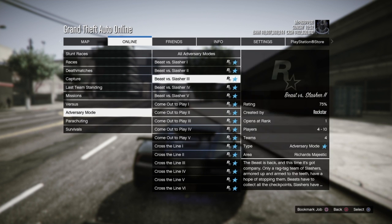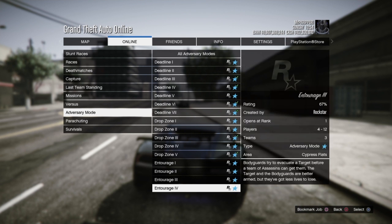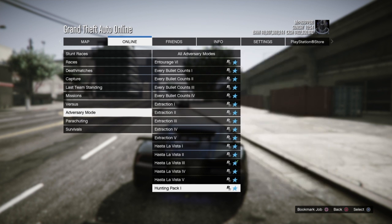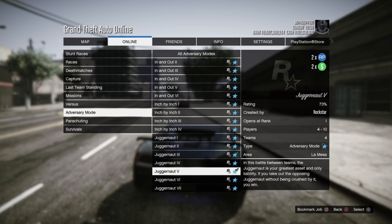Go into Rockstar Created and scroll down until you see Juggernaut. It doesn't matter which job you start up — it doesn't matter if it's 1, 2, 3, 4, or 5. You just need to start up a random one.